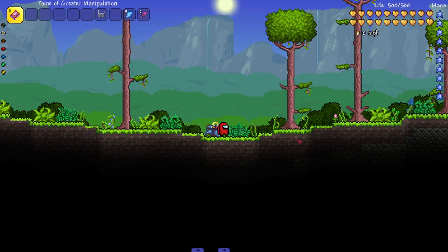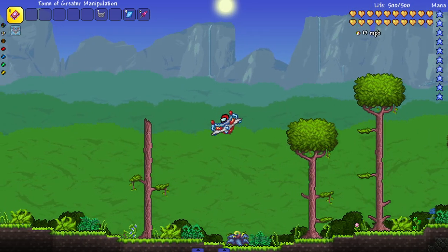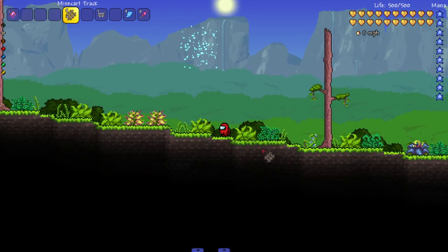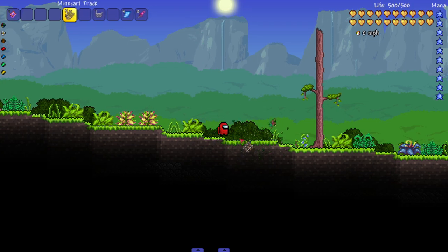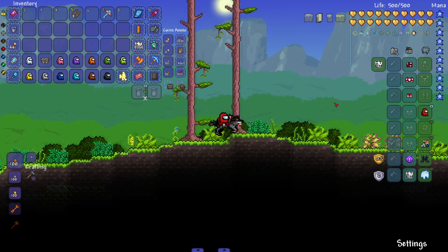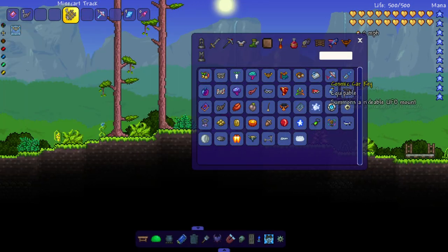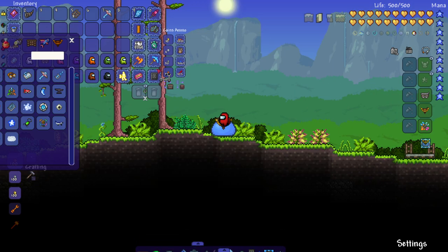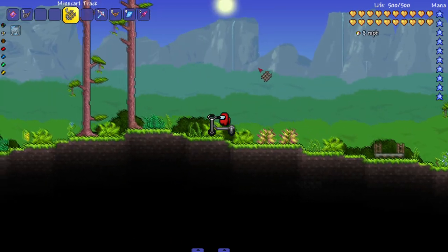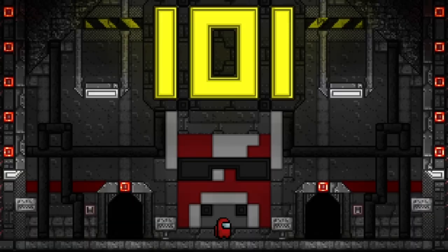One more thing before we end the video - I want to see what they look like on some mounts and in mine carts because I feel like that'd be funny. Let's start with this - it's a nice theme, you know, there's definitely spaceships in Among Us. Let's get some mine cart tracks and see what it looks like in a mine cart - he can barely see over the thing. Let's see him on a wolf from Thorium - very interesting pose. Let's see him on a scooter - he's floating a little bit but he's touching the handles with his head at the very least.